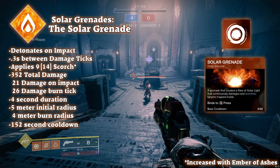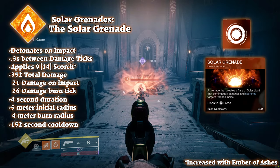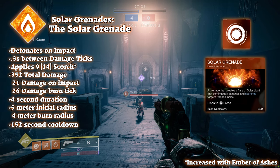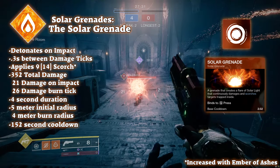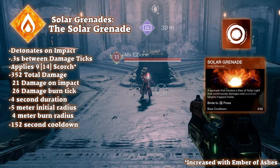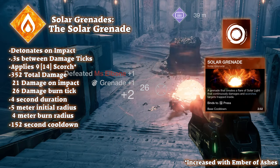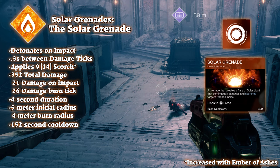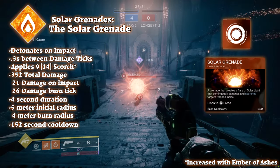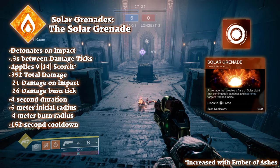When beginning to talk about grenades in the solar subclass, the most fitting place to start is the solar grenade. When thrown, it will travel until it hits any surface or enemy and, similar to the pulse grenade, will expand into a miniature sun. This sun does impact damage of 20 and applies 11 Scorch stacks, and continues to burn with 25 damage every 0.3 seconds for 13 procs over 4 seconds. During these 4 seconds, the solar grenade applies 9 Scorch stacks for every second the enemy is inside the 5-meter AoE. Total damage is 352, with 47 stacks of Scorch applied.